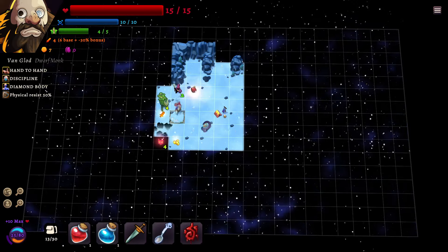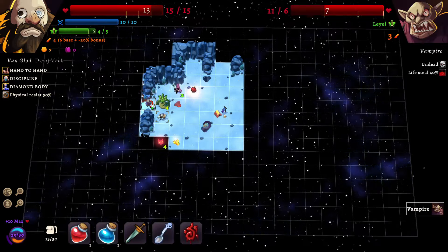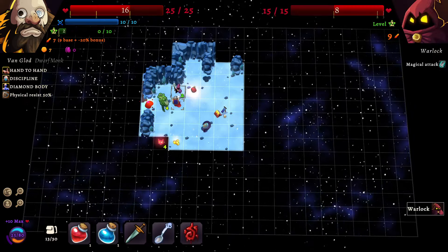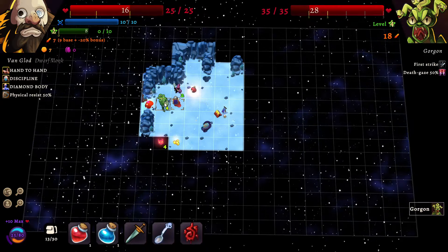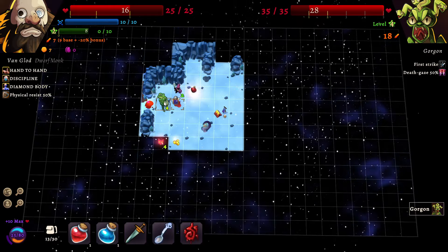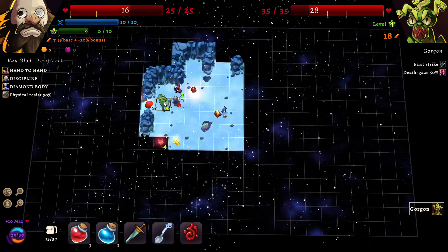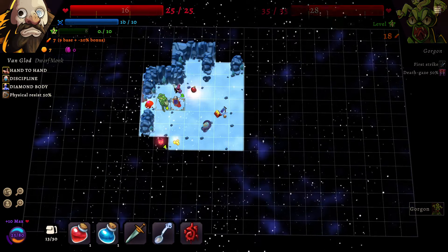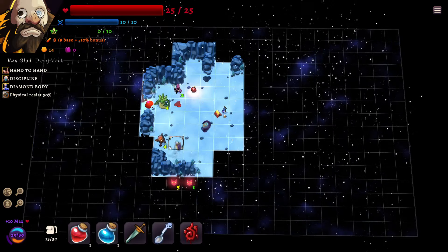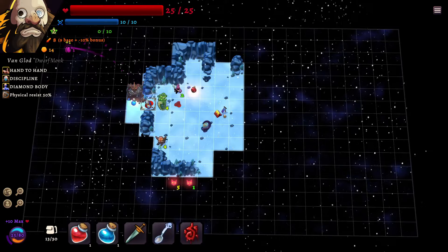So I do four damage per hit, I regen three squares per square, so that's three times four or twelve. He is level two so he has a regen rate of two, and he's doing nine damage per hit, so that's 18. My 12 versus his 18 — it's kind of obvious we're not winning that one. As a Monk your easy prey is Meat Men. We got 18 times four or 72 versus my seven times five — that's 35. I am not out-regen-fighting this Gorgon.